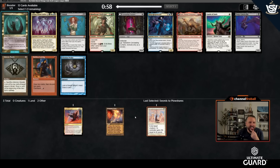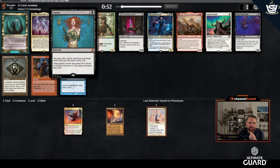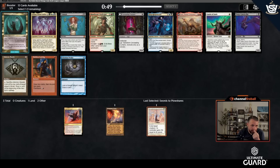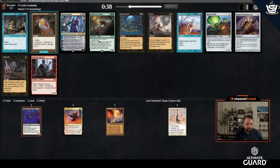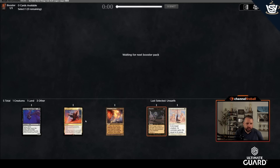Unmask is kind of like a pitch card Duress or Thoughtseize. There's a Troxa, Mishra's Bauble, Guide of Souls, Deep Cavern Bat. I kind of want Deep Cavern Bat — hand disruption is pretty good, and I can splash for it. I'll draft like I'm going to get Yorion. Unearth is good with Deep Cavern Bat. If I end up Mardu tempo — black-white splashing 4th Yorion — Unearth will be pretty good.